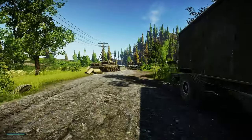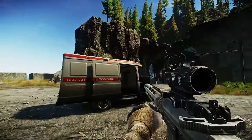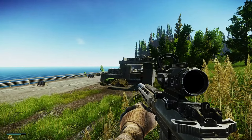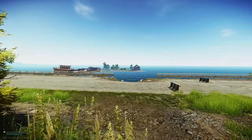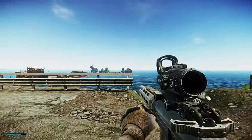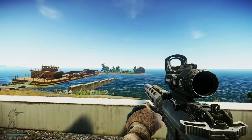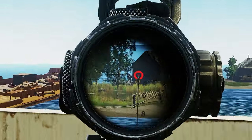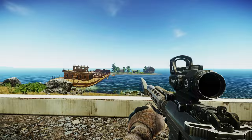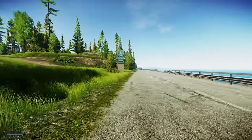Spot number nine — the scav location is right next to the tunnel extract. Done here, we're moving on to scav island. Scav island is right next to tunnel extract — you do need a quest over there, so a lot of people get their Shooter Born in Heaven here. There's a scav right there — I've seen one to two. We found two here, so that's perfect.